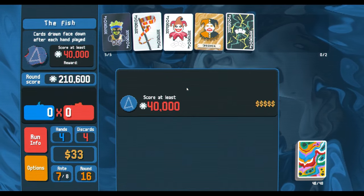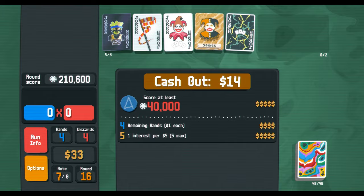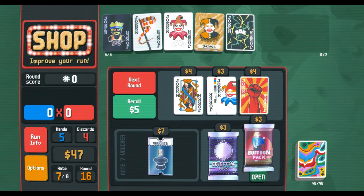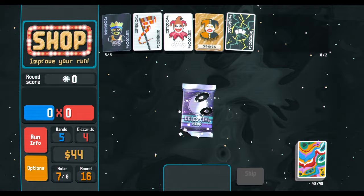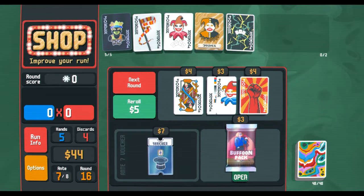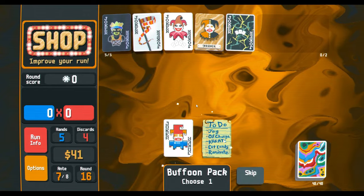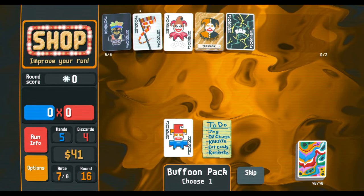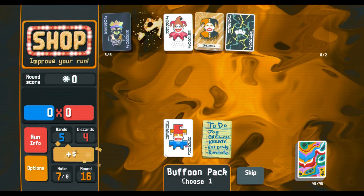We would have to play two hands to beat Violet Vessel — that's the thing. This build — I'm basically on autopilot now. I'm just looking for — oh look, I can finally Planet X! Wait, maybe we go back to four of a kind.